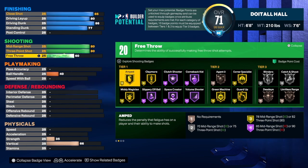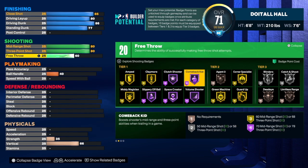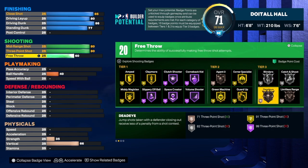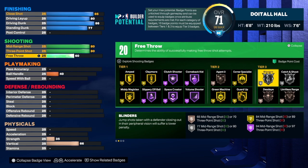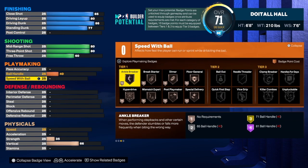With those 20 shooting badges, you can choose what you want — that's totally up to you. I like to test different badges out. I know for a fact Midi Magician does work if you want to use it since you have an 80 mid-range. I'd also use Amp, Claymore, Green Machine, Corner Specialist, and Catch and Shoot. I don't really use Blinders and Dead Eye, but you can. Limitless Range is a badge I like, but you have to shoot from so far back. Personally I prefer higher-percentage shots — getting in the corner for the easy three.